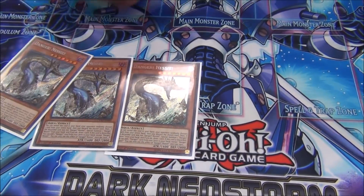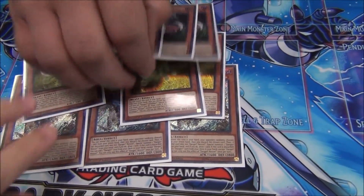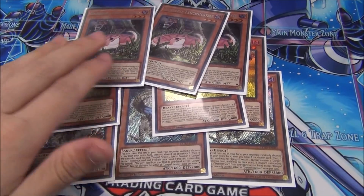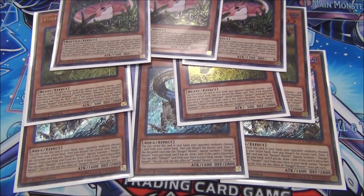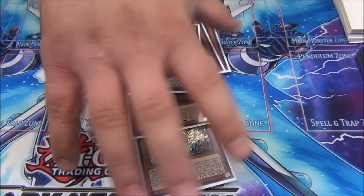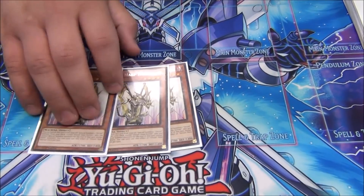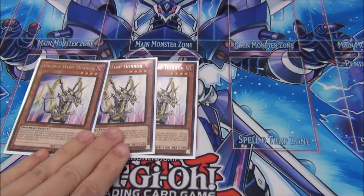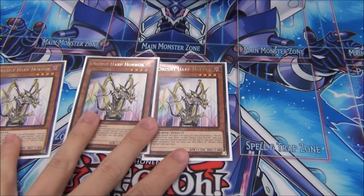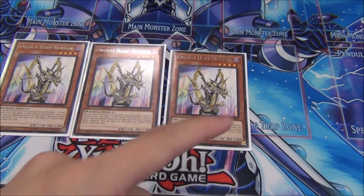We got three Nasty — that card's broken — three Jack, and three Snake. The best. You only need nine, it's just to get a body on board. That's the entire purpose behind Dangers. You just need two different monsters with two different names. We got three Heart for the main combo starter in the deck — it searches an Orcist from the deck.